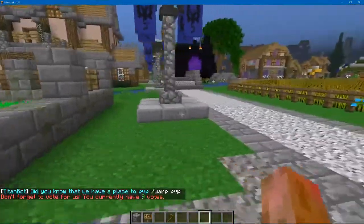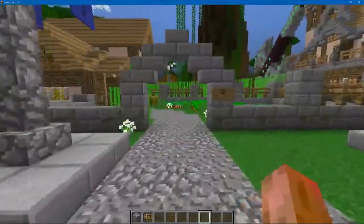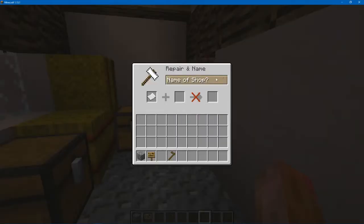Here's the first one. You go to this building on the white road at the very end of spawn. You come over here and meet the shop helper, and you simply click on him and tell him the name of your shop. We're going to call it the Cool Shop.